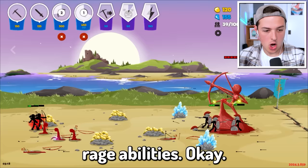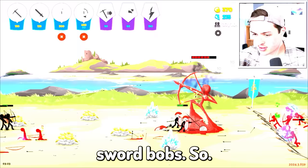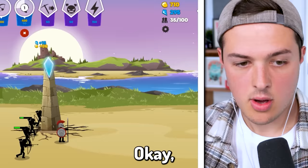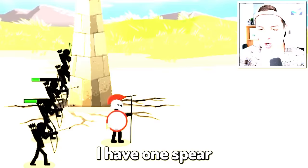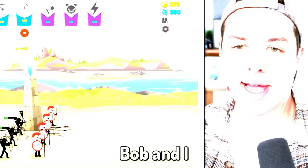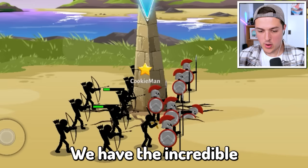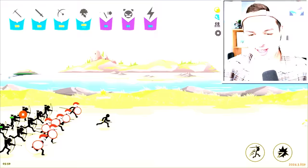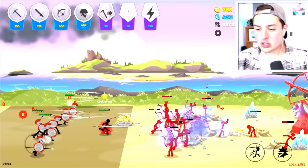Let's use our rage ability - that's only for the Archidons and the Sword Bobs so it doesn't seem like we're doing that much damage, but I'll take everything I can get. We're gonna keep stabbing. We're just going to hold the line here. I have one Spear Bob to my name - two Spear Bobs now. Let's buy one Sword Bob and make him super angry - the Incredible Hulk Sword Man. The Incredible Bob Sword Man is at the ready. I think it's time to charge boys, here we go!